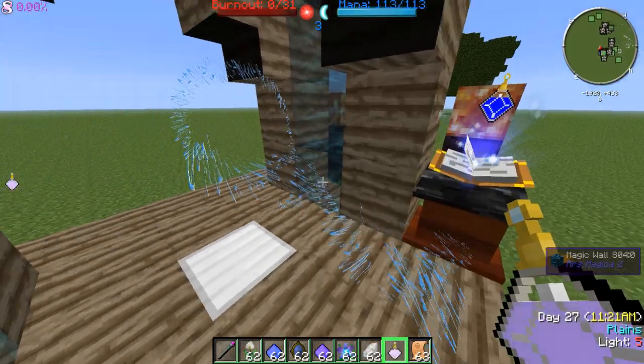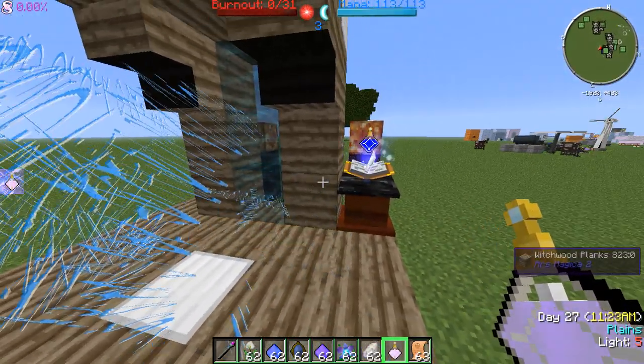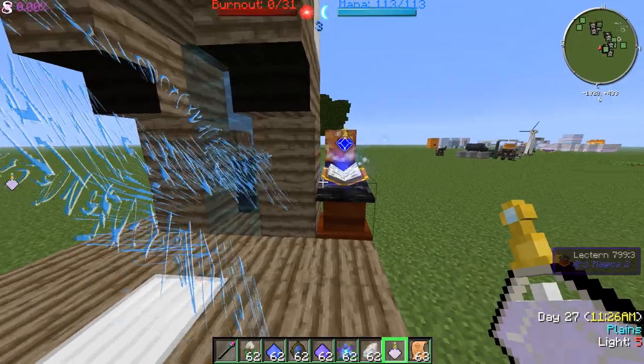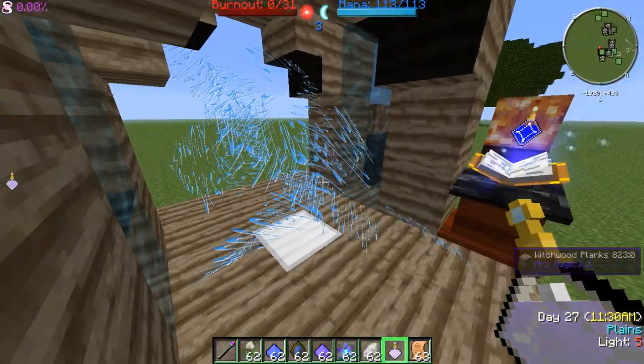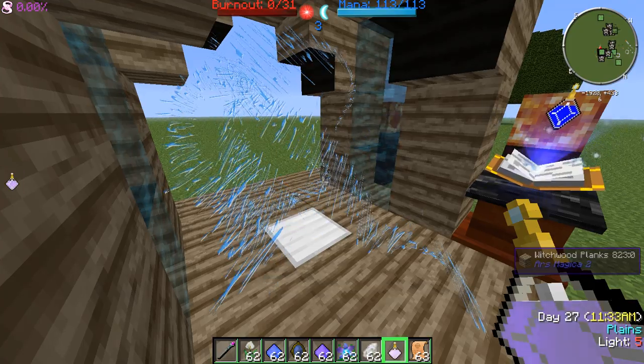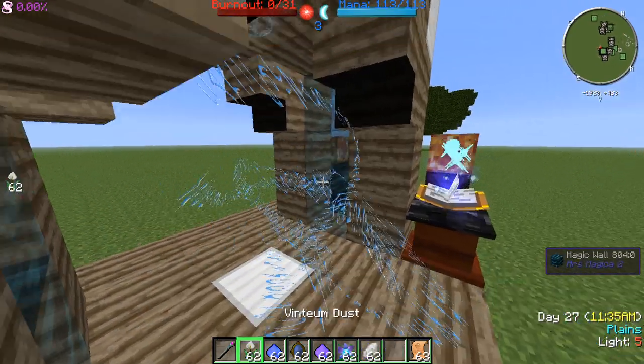Once it's full, you'll throw it in as part of the spell recipe. This will say I want to summon a skeleton as opposed to a zombie and whatnot. So in this case, we're throwing in a filled summon skeleton Phylactery.